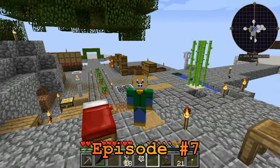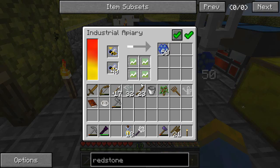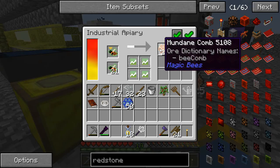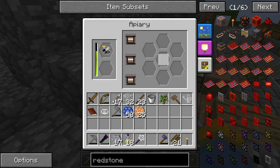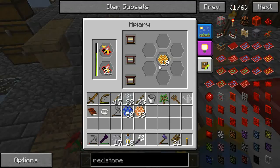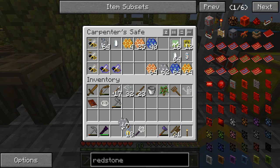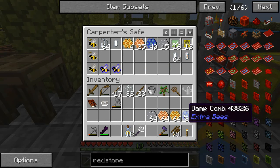G'day everyone, Foxblockhead back with you again for another episode of Feed the Bee. Have we got bees for you — we have got bees going nuts right here. Look at that: 50 wet combs, 25 mundane combs, 17 rocky combs — they're not good at producing those rocky ones — another 13 mundane and another 19 honeycombs. We'll put them all in our carpenter's safe here. We are over stacks for all four of them, and we are going to be able to turn in some quests today.